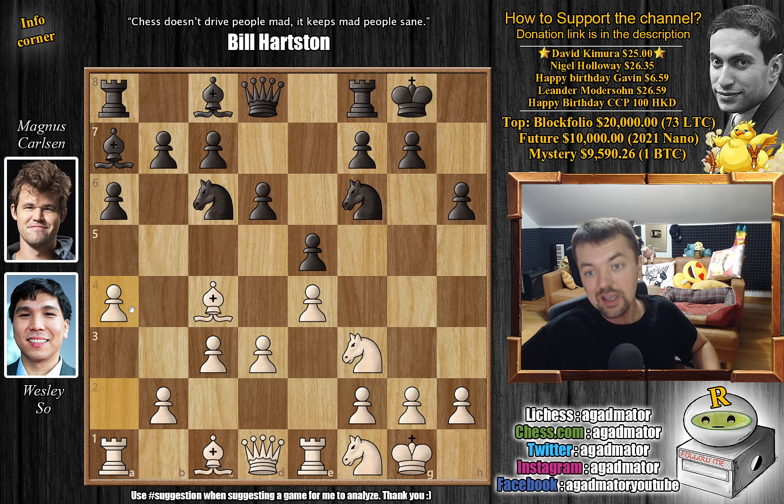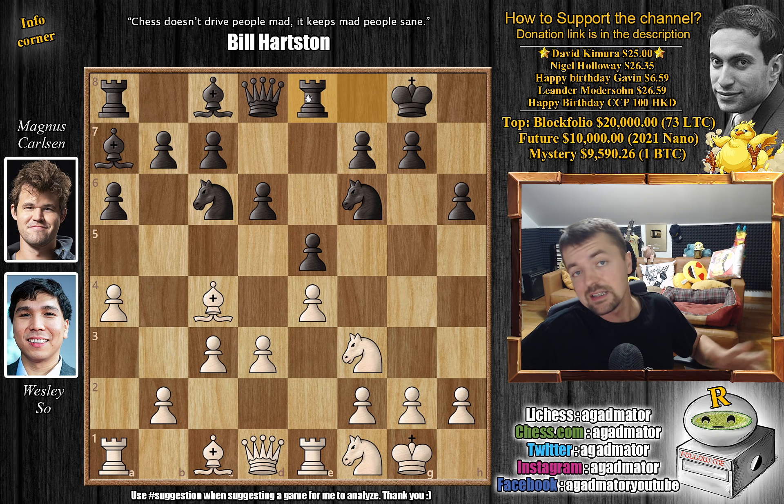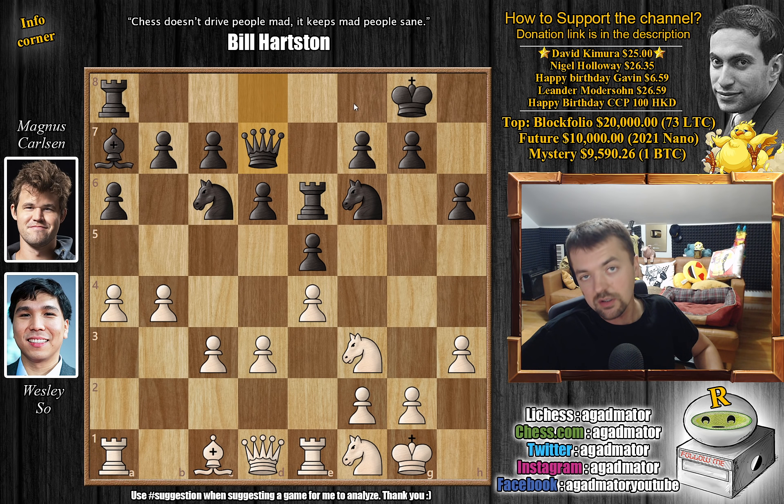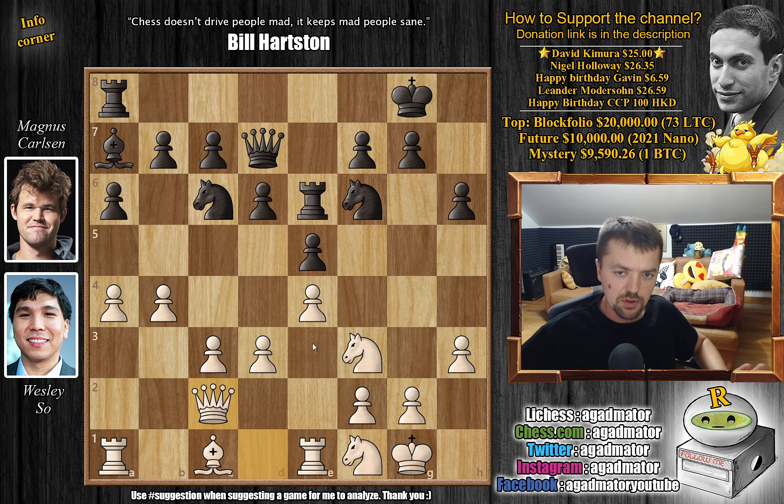Now white starts with a4. There is one game Alexander Grischuk played against Wen Yang in 2019 that he was able to win, where Yang played knight to e7. But here we have rook to e8 by Magnus, and as of move ten, we have a completely new game. Wesley continues with h3 — makes sense, you want to prevent the bishop from being developed so deep into the position. But bishop to e6 can be played, and this is what Magnus plays. Wesley trades, captures, captures, and only now b4 by Wesley. We have queen to d7, ready to bring the other rook into the game, and now queen to c2, preparing bishop to e3.